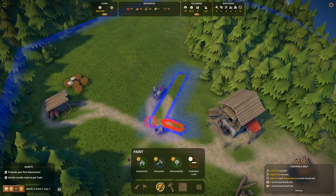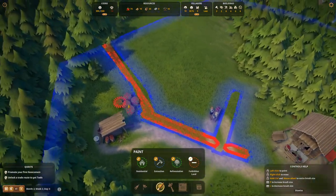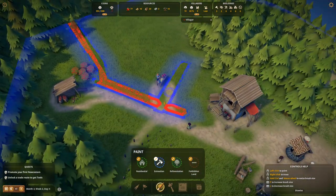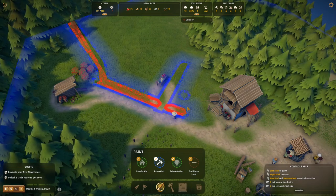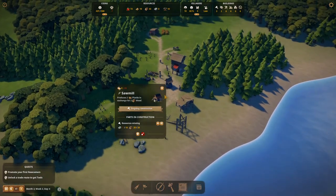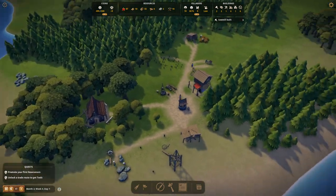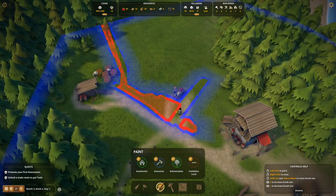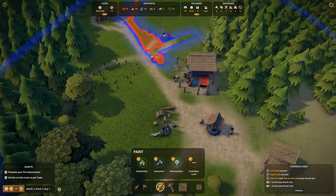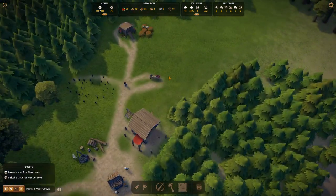If you haven't played this game, you can force people where to walk using the forbidden land tool. I'm trying to get the market tender to go the long way around instead of cutting through. It took some tweaking — expanding the forbidden land here and there — but now he goes around. It's going to be tricky to manage for everyone, but we'll see how it goes.